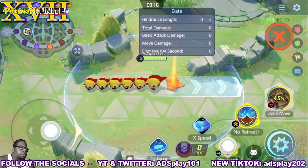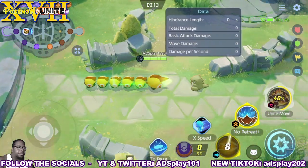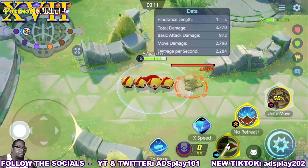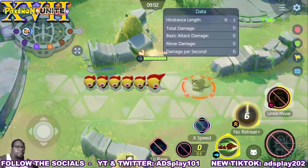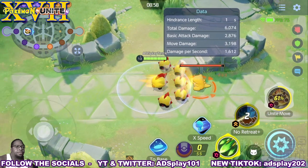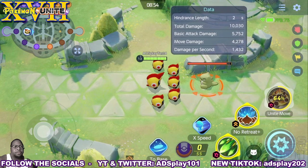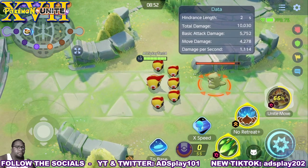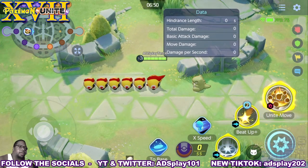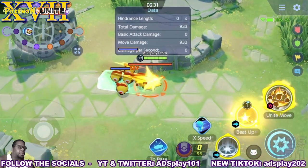When upgraded, Megahorn strengthens the effect of the shield granted by the move. Upgraded No Retreat further increases attack and further reduces damage to the Phalanx troopers in the front. Upgraded Iron Head increases damage based on the target's max HP. The Beat Up upgrade restores health.